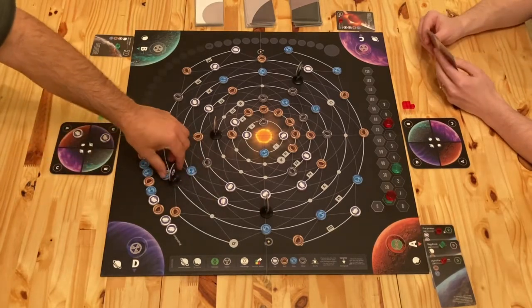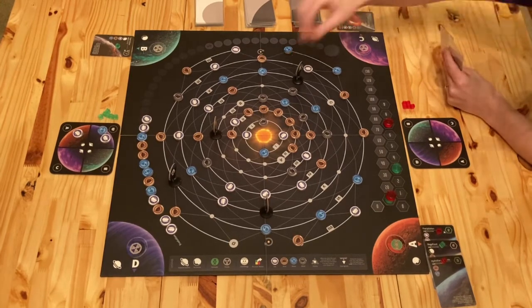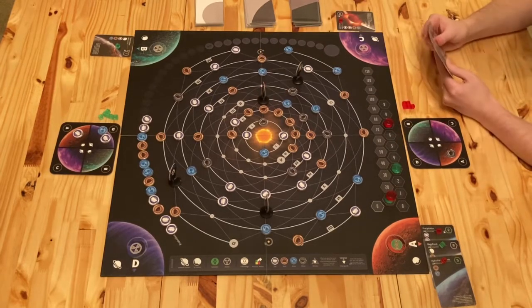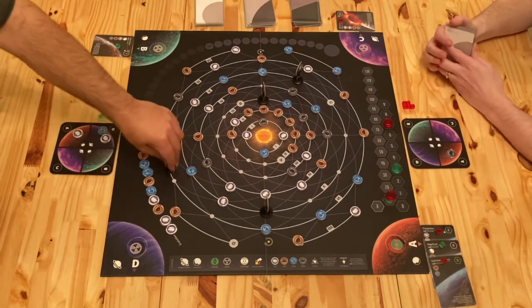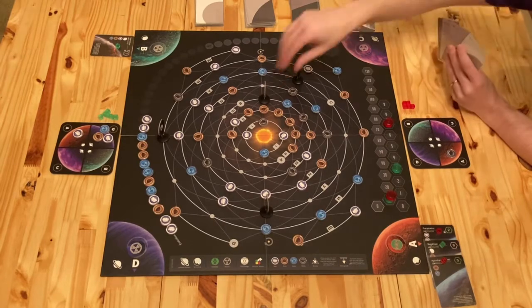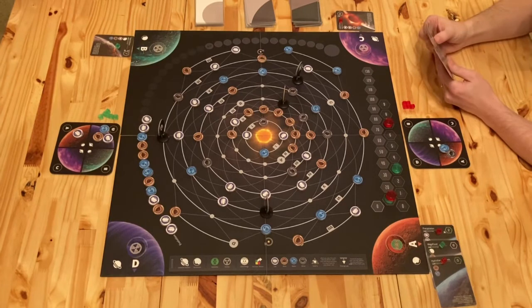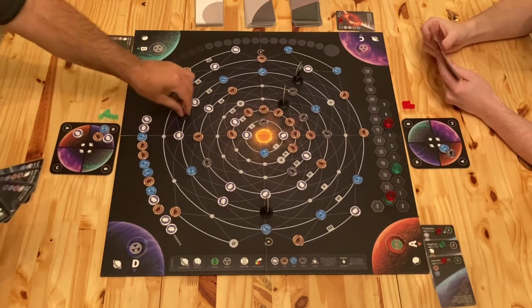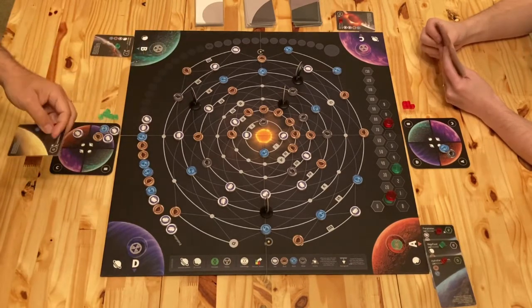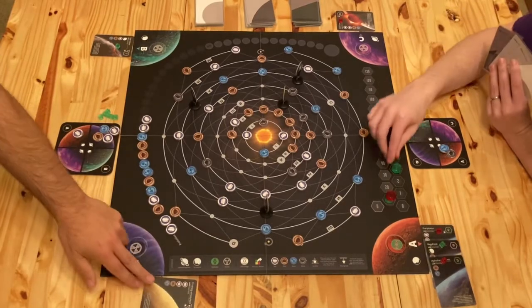D is going to keep cruising along and grab one of those water. I'll take A around here and grab a stone. And D is just going to keep on moving. I'm going to grab this water for A. D is going to head down here. And I'm going to complete this contract — I'm a very lawyerly god.